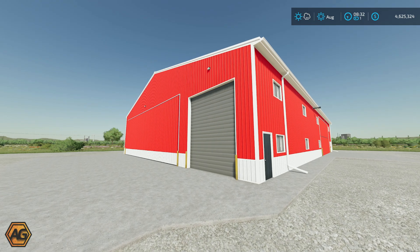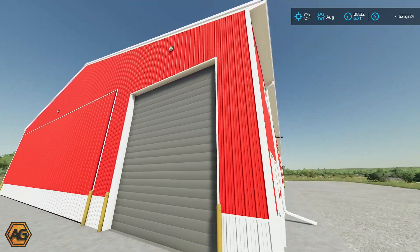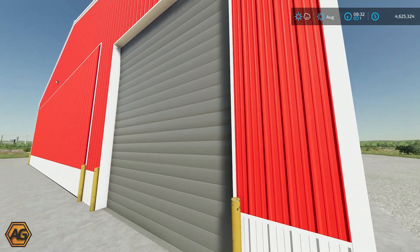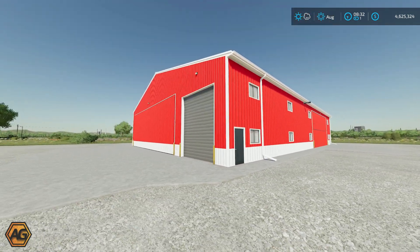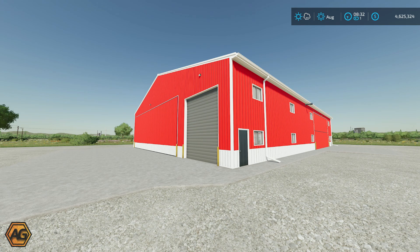Very well detailed and up to the high standards that Trailer Park Farms have. We'll have a look on the inside very soon and around the outside as well, and some of the cool little features included. But before we do that, let's take a look in the build menu — see what we can do, how much it costs and some of the different options around the colours.